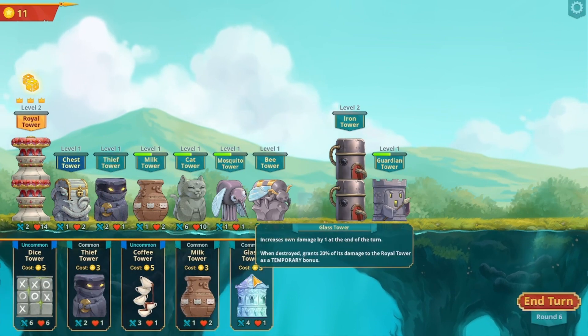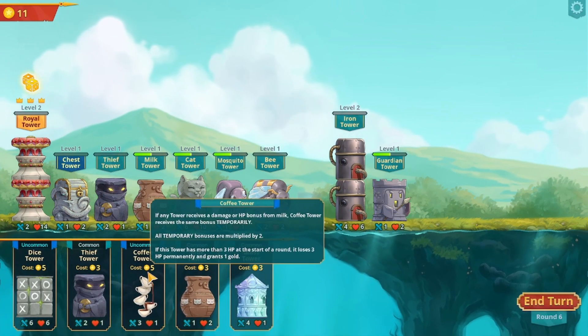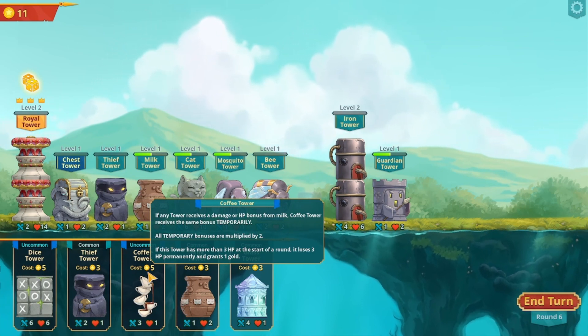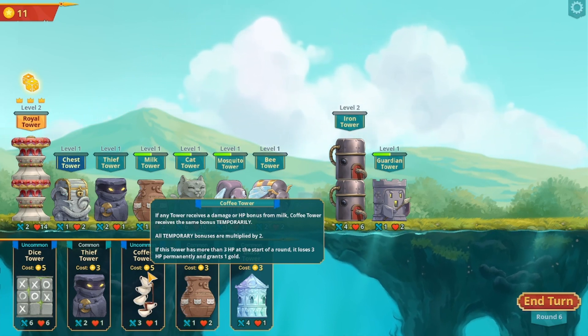I need more towers. Coffee tower: if any tower receives damage or hit point bonuses from milk, the coffee tower receives the same bonus temporarily. All temporary bonuses are multiplied by two. If the cell has more than three hit points at the start of the round, it loses three hit points permanently and grants one gold.